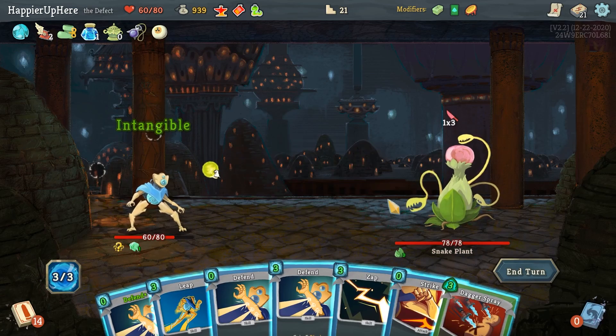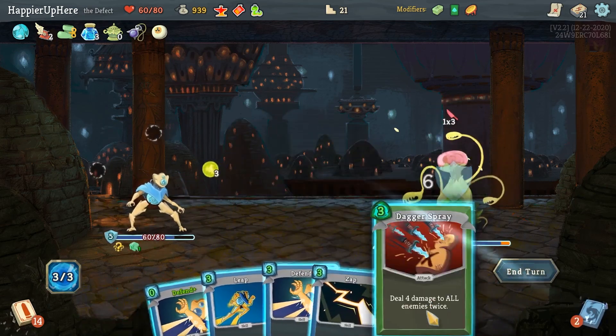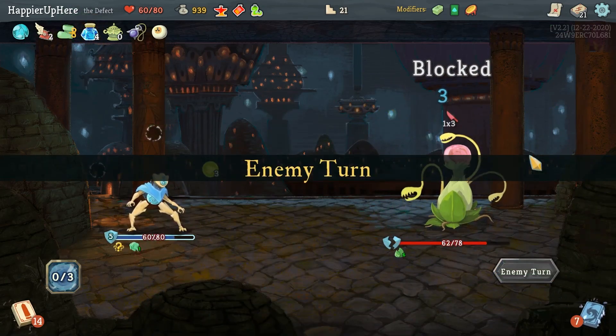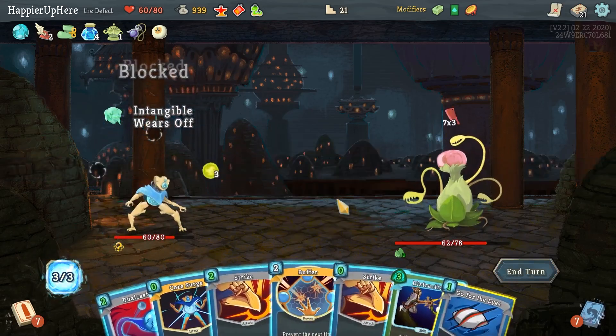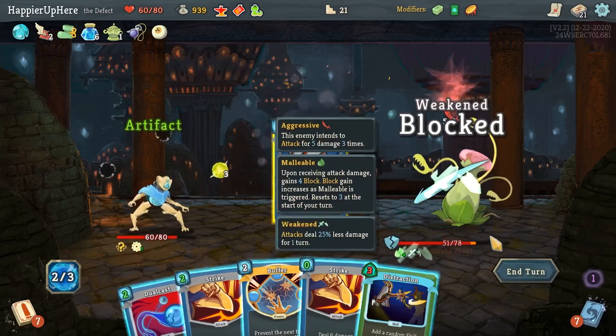Snake Plants — I'm Intangible, so let's do a free Defend, then Strike and Dagger Throw. 21 incoming — the Buffer isn't going to help me that much here; weakening might be better. I think I'm fine taking a little bit of damage, it's only 10.